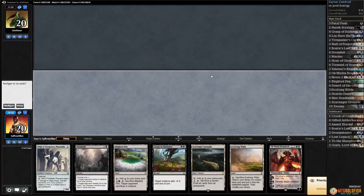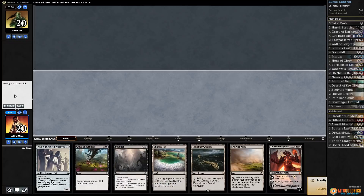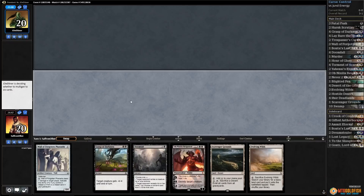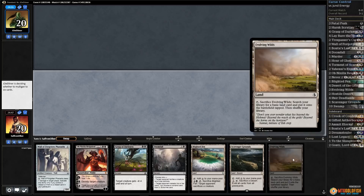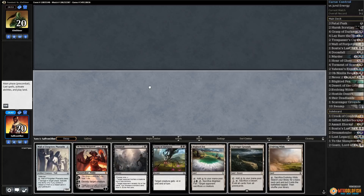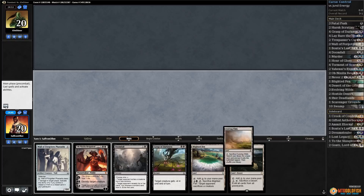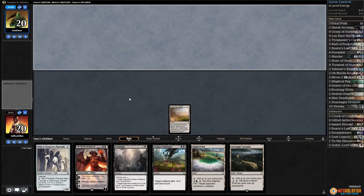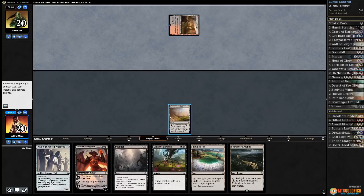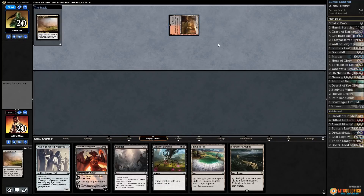All right, Much Abrew about Nothing, playing some Curse Control in Standard. One of these colorless lands is Evolving Wilds, which means we can keep this hand. We do need to draw more black mana — at least one more black source for this Grasp. Let's see what our opponent's doing. Canyon Slough — let's grab our Swamp.